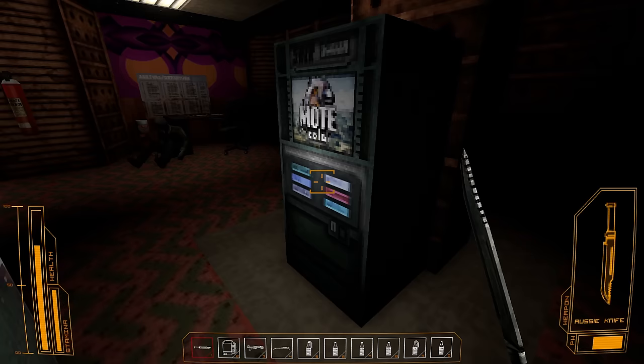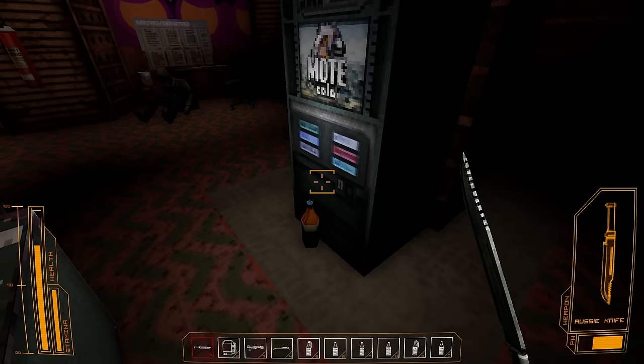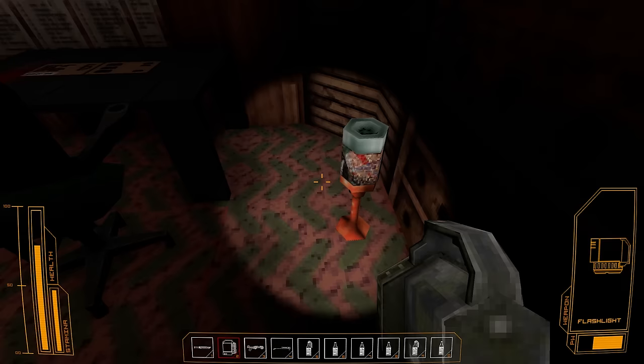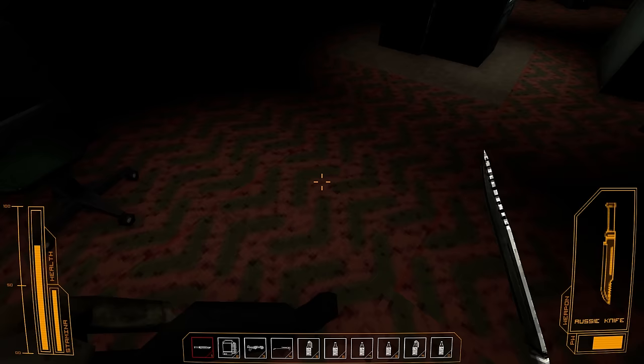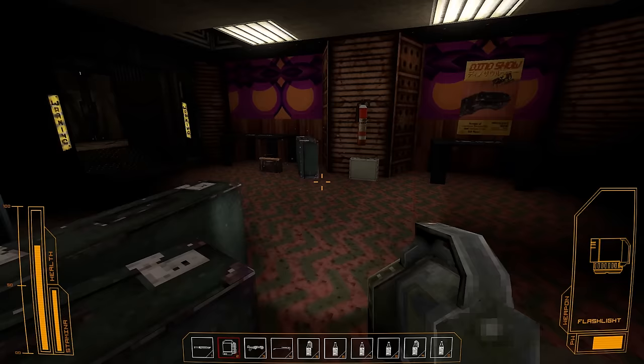There are moral issues with trying to bring dinosaurs back. It's kind of what Jurassic Park is partially at the very least about — there are moral considerations. Pistol ammo — interesting. I don't have a pistol, but can I have a pistol please? That would be nice.